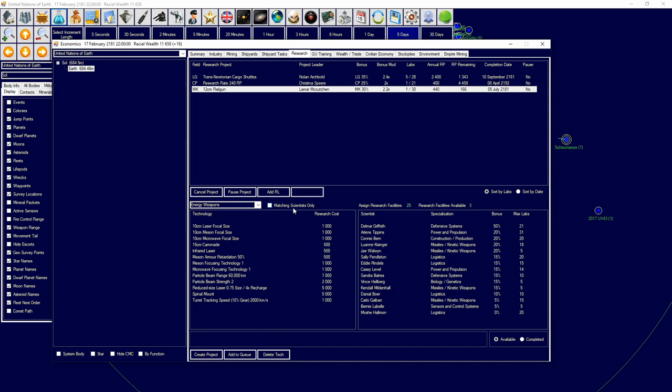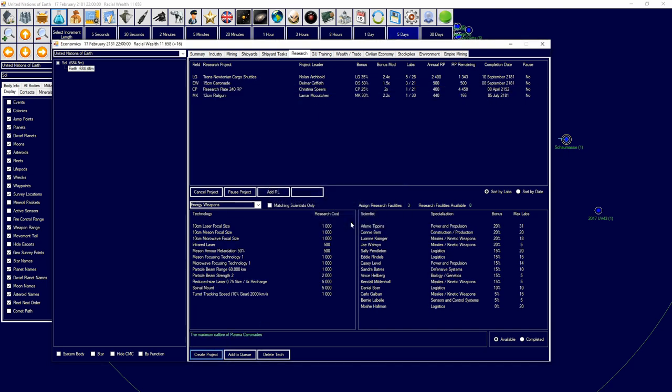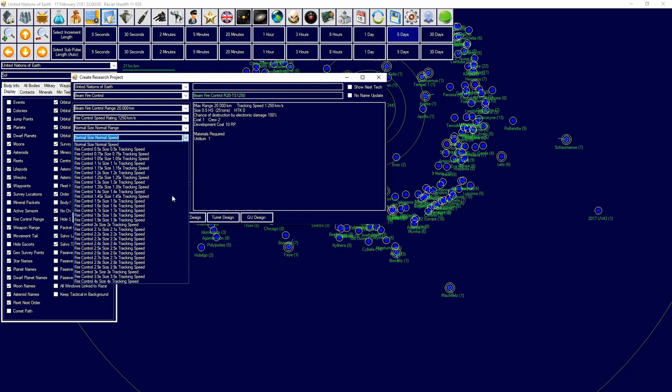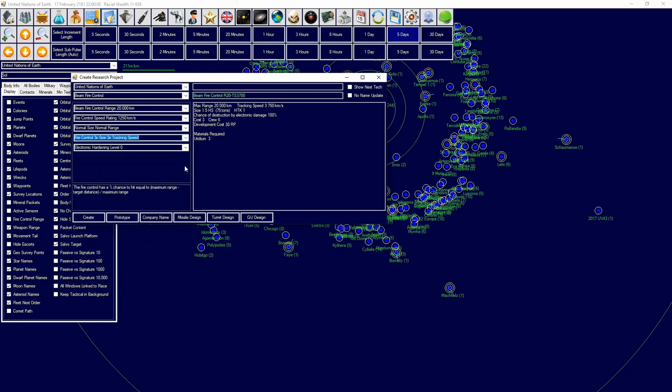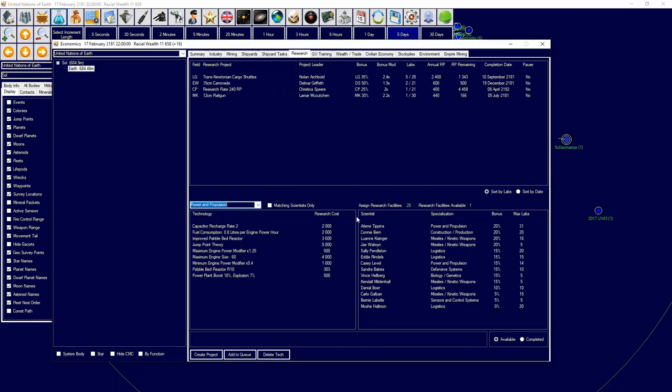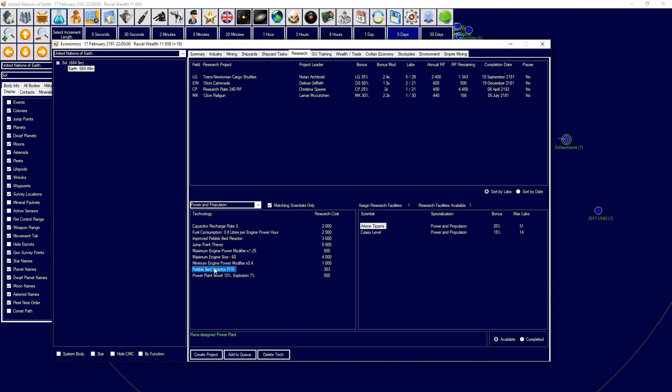We don't need an energy weapon scientist to research carronades, so we're going to go for carronades really quickly. I'm going to go to beam weapons — you don't need this for it to work but I like to not cheese it too much. We're going to increase the range to 60,000 km and create it. We're also going to design a size two power plant capable of 10 power output. We'll match a scientist and research that reactor.